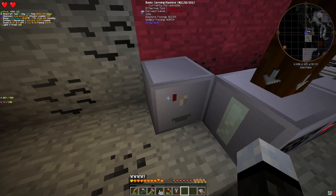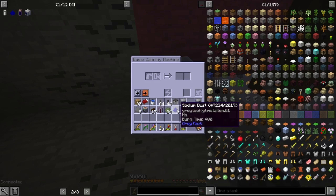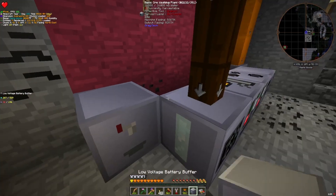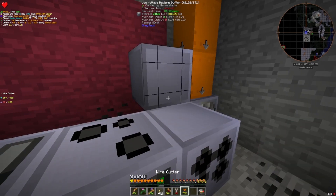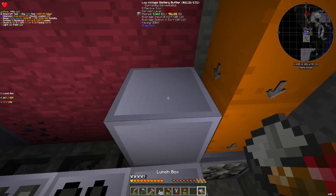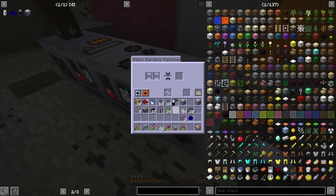We can go ahead and hook the canning machine up. I don't have the wire cutters on me again. Put in two sodium and a small battery hole. One small sodium battery for LV tier. Then we will take our battery buffer, put it here. What's that charge? What did I do wrong? Shouldn't this work? Wait — didn't need the battery buffer to begin with. That's fine though, because I can use the other one for the miner anyway.